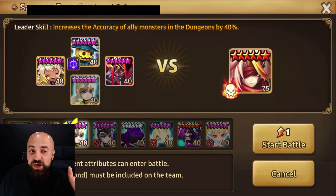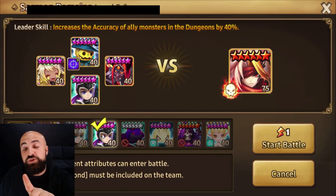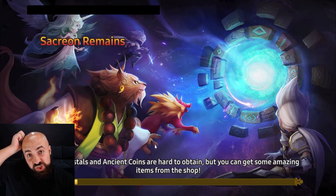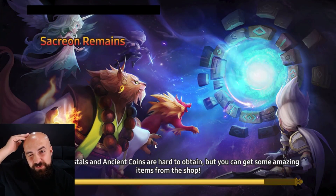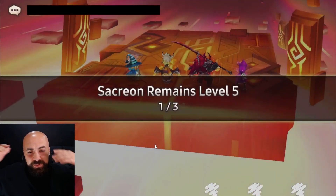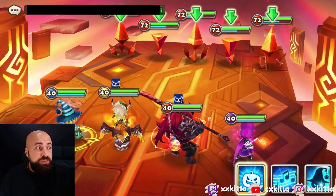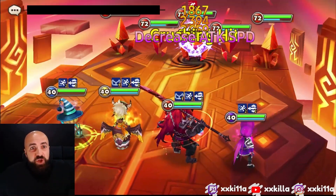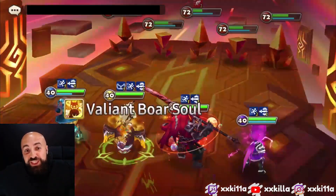You can go either of those last two units for any of the builds. I'll also show you my wind team. You want Riley moving first or last — preferably first — so you can get attack buff back for Khaki, and Khaki's skill one does defense break.